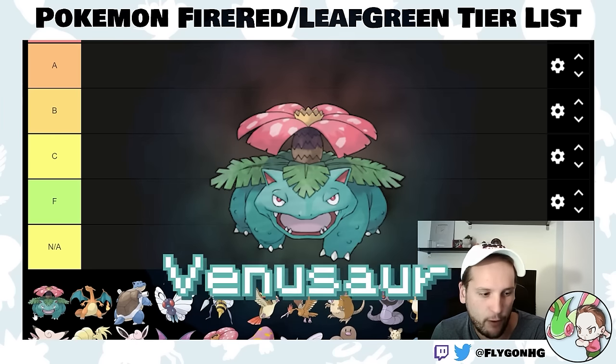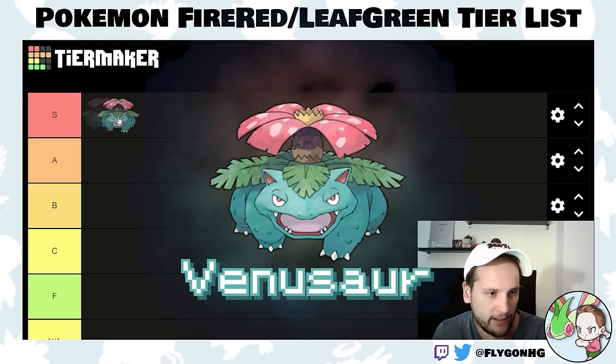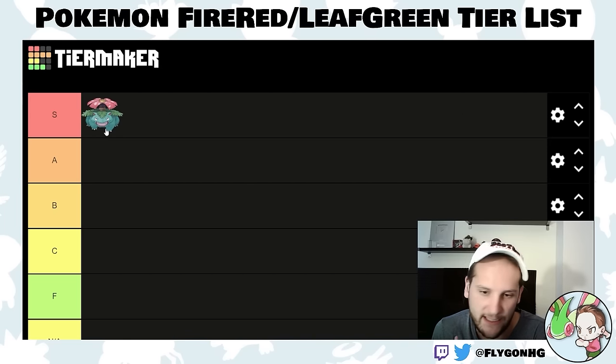Venusaur, for a hardcore Nuzlocke, is easily the best of the three starters. Venusaur is an S-tier Pokemon. It easily takes care of Brock and Misty, and those two gyms can be pretty difficult if you don't have an easy check into them. It's really good into Lieutenant Surge and generally provides a really good supportive moveset throughout the run. I highly recommend choosing Venusaur if this is your first time playing.